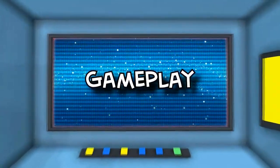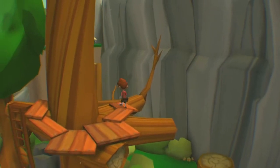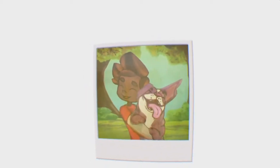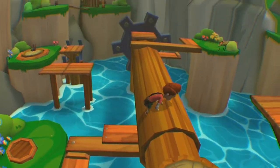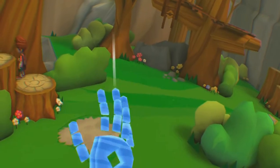First up, let's take a look at the gameplay. This is a puzzle game where you play as a kid's imaginary friend. The kid's dog has gone missing and it's up to you to help the kid get him back. You control the kid with the DualShock's analogue stick and your own hand is controlled with the DualShock's motion sensor.